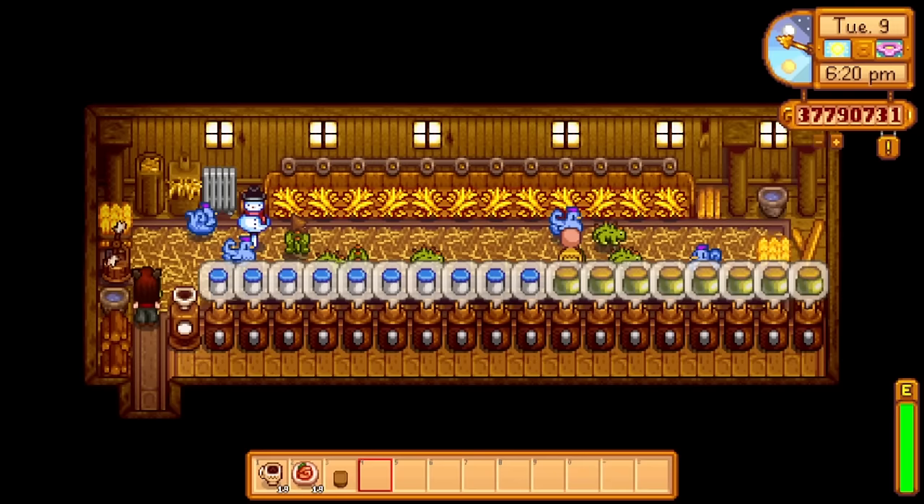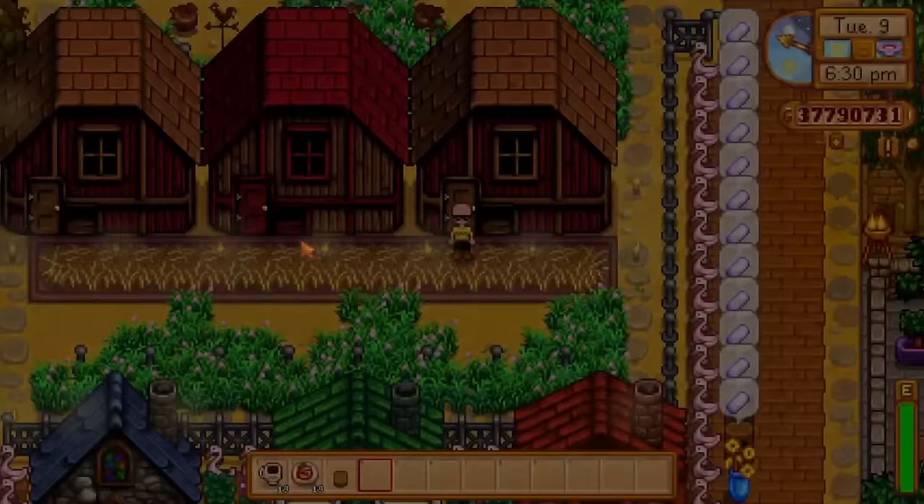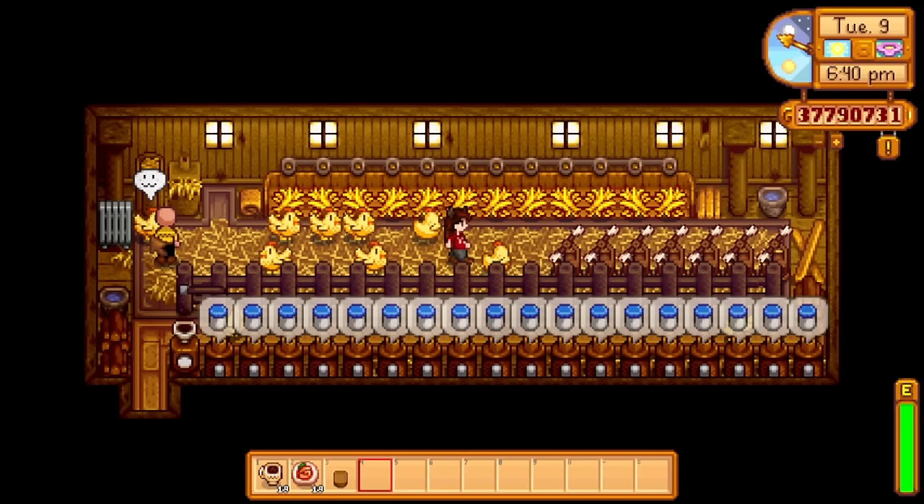This is my blue chicken and dino shed. You got the snowman in here for some company. I have no idea why I put that in there - I think I just had it in my pocket and wanted to get rid of it, so it's kind of existing now. The middle one is my golden chicken flex shed. We have golden chickens and we're lining up auto petters as we find them - this whole line I want to fill with auto petters. That's going to be pretty cool once it's finished.